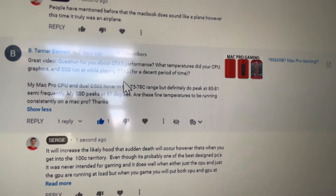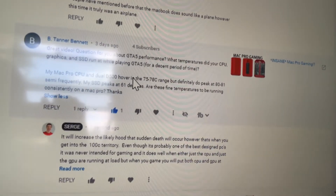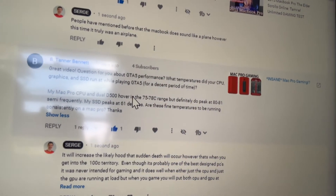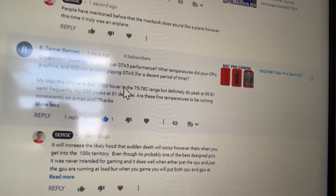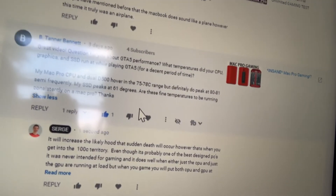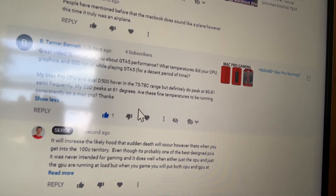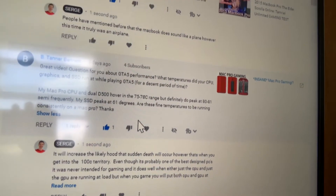Viewer Tanner Bennett asks about GTA5 performance: what temperatures did the CPU, graphics, and SSD run at while playing GTA5 for a decent period? His Mac Pro CPU and dual D500 GPUs are in the 75–78°C range but peak at around 81°C frequently. The SSD peaks at 61°C. Are these fine temperatures to run consistently on a Mac Pro?